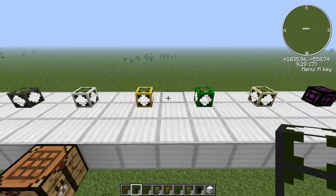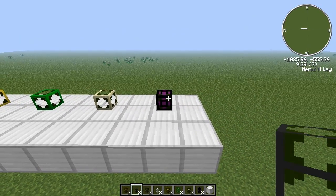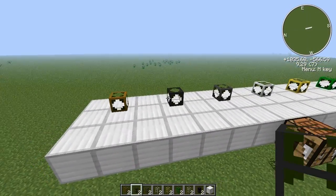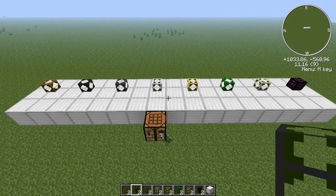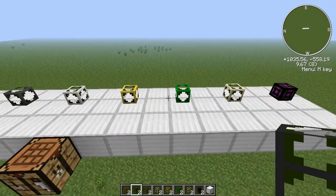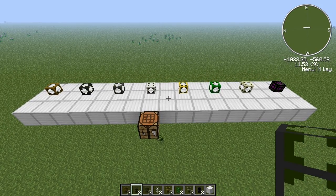Every single one of these works similarly to the ones that transport items, so I'm not going to go through them in detail. You can watch the previous video to find out what each one of these does. Okay, so let's next take a look at the conductive pipes.